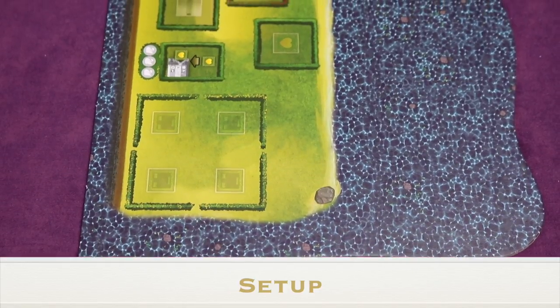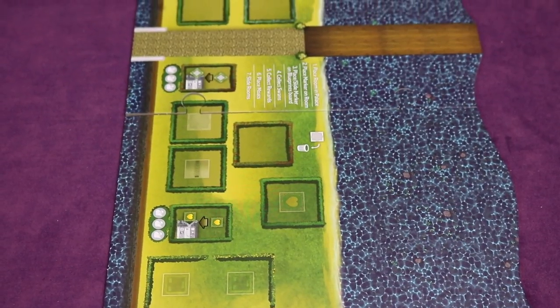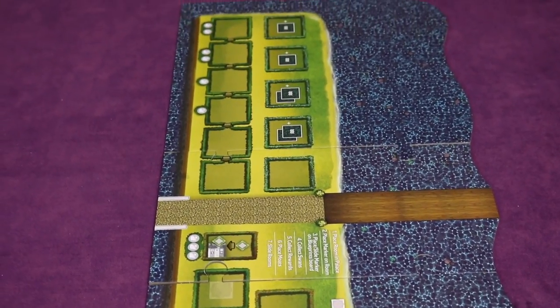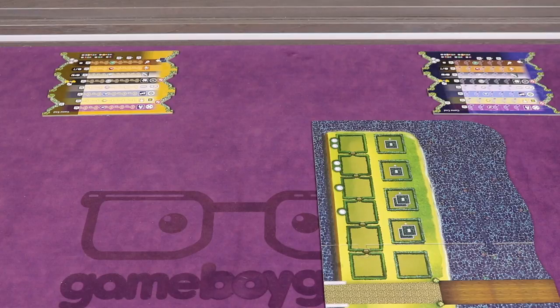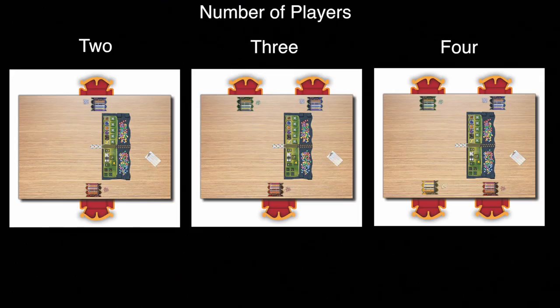To set up, you'll first put together the garden board. It comes in three parts — you put it together like a puzzle, and on the right side you'll see the lake. You want that side pointing towards the outside of the table because the main playing area is to the left. Place the board in a specific spot depending on player count. In a three-player game it's offset from center so all players have access to the tiles and can reach the palace.